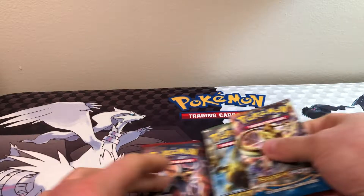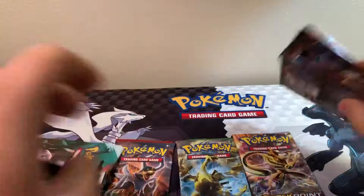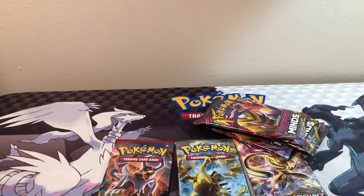Let's do these three first. Let's open this one while I'm right here, make it easier. There's a Unified Mines Vicavolt code. Let's get into these packs. Let's go Fates Collide first.